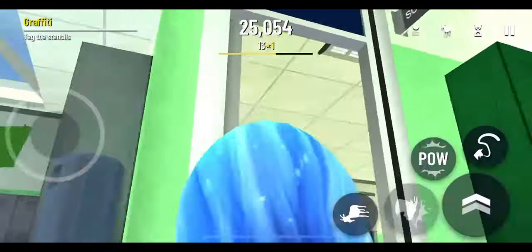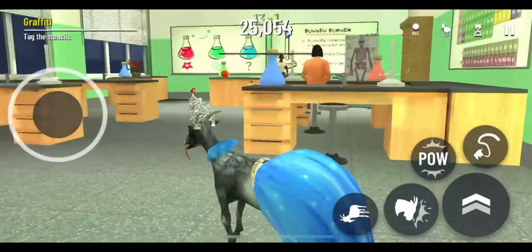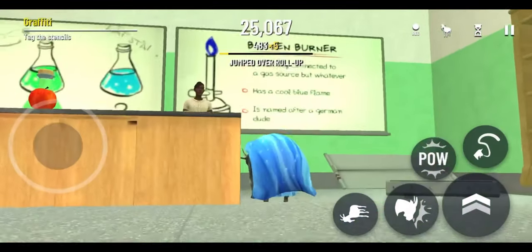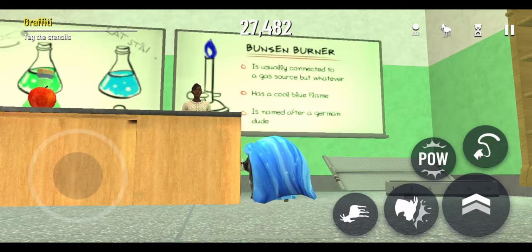Any Easter eggs in the school? The science lab. What do we got in here? Potions? Something on the board. We've got the Bunsen burner — it is usually connected to a gas source. It has a cool blue flame, and it is named after a German dude.